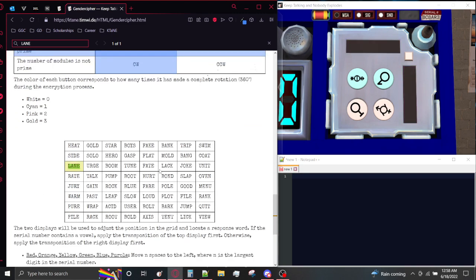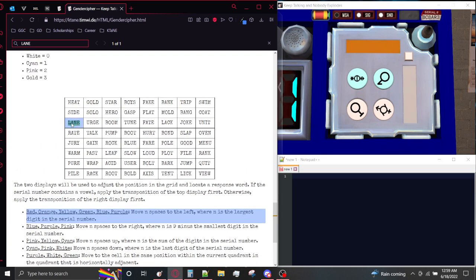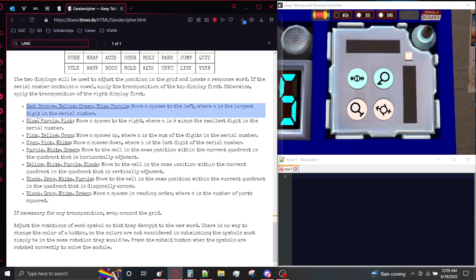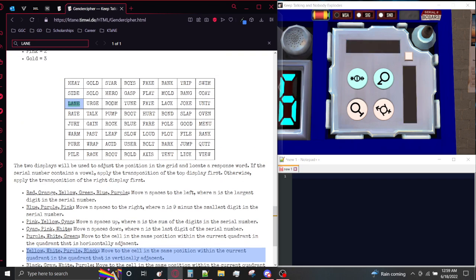Let's find LANE in the grid and figure out which transformation we're using first. The serial does have a vowel, so we're going to use the top display. The top display is flashing a rainbow of colors, which is the gay flag. We move N spaces to the left, where N is the largest digit in the serial, which is 8. Because the grid is 8x8, moving left 8 spaces wraps around and takes you back to the same space. Then our other flag is the non-binary flag — move to the cell in the same position within the current quadrant in the quadrant that is vertically adjacent. We're in alpha-3 in the top-left quadrant, so we move to alpha-3 in the bottom-left quadrant, meaning we are going for the word PURE.